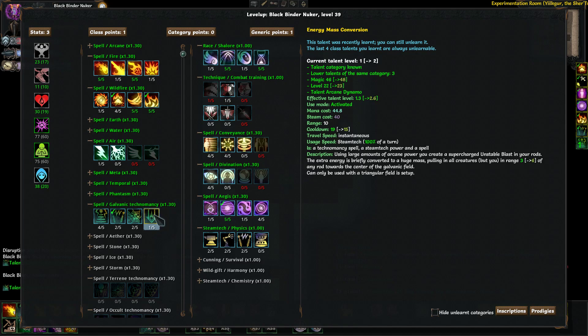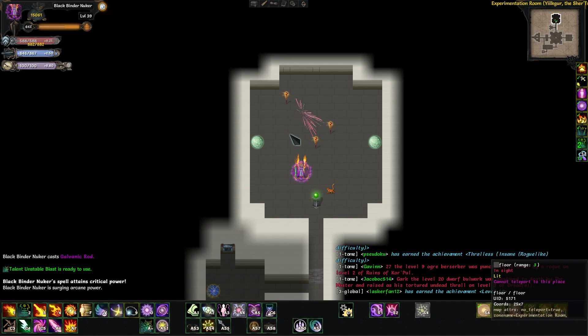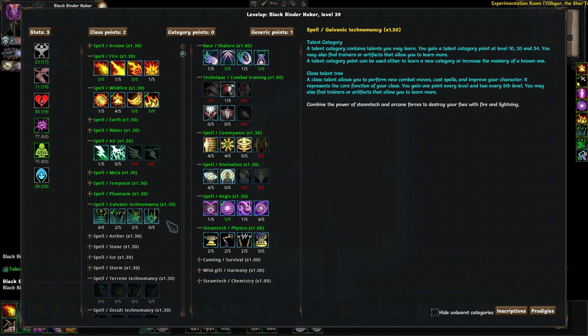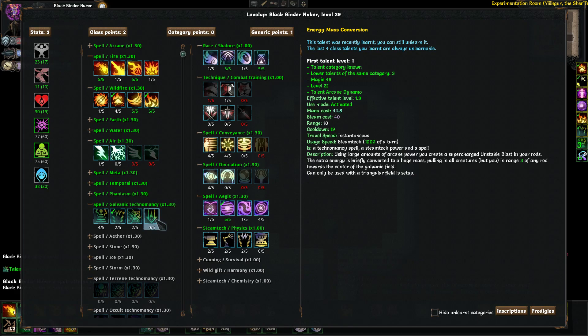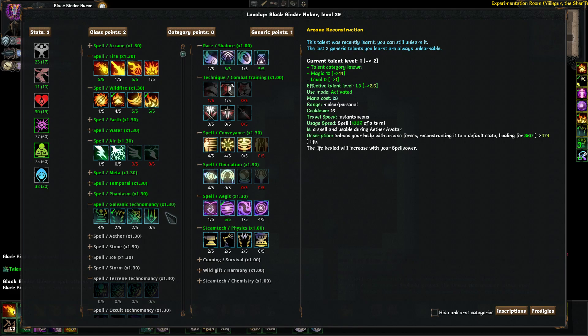Energy Mass Conversion: I almost never use this. Using large amounts of arcane power, you create a supercharged unstable blast in your rods. The extra energy is briefly converted into a huge mass, pulling in all creatures except you in range of three to six to eight of any rod toward the center of the galvanic field. It can only be used with a triangle setup. It does no damage, so it's basically just a radius six to eight knockback — I'd rather teleport away than risk them resisting it.